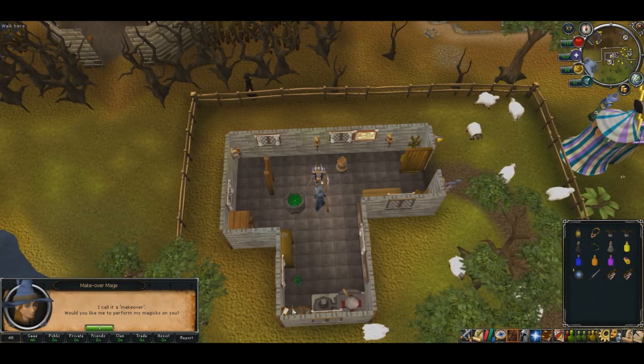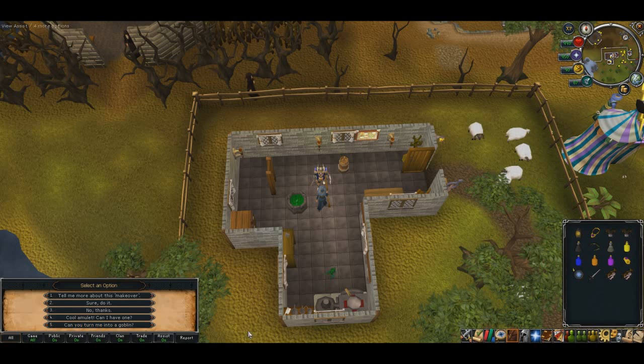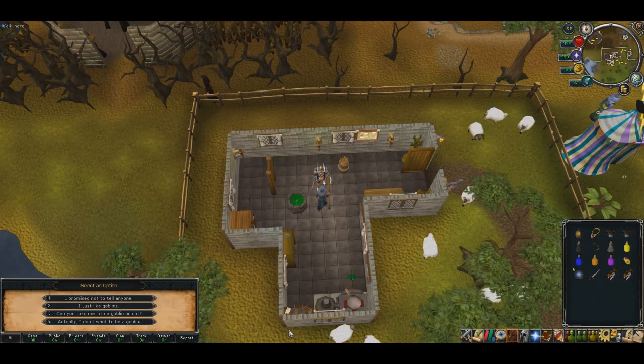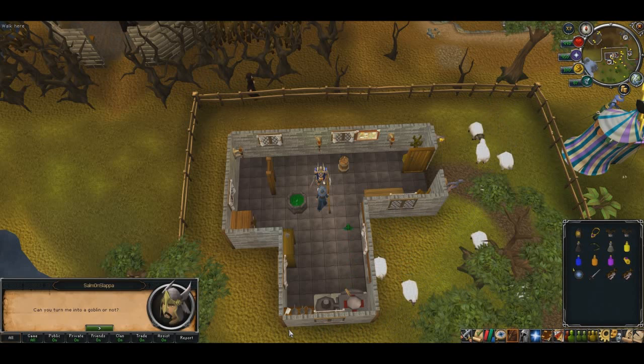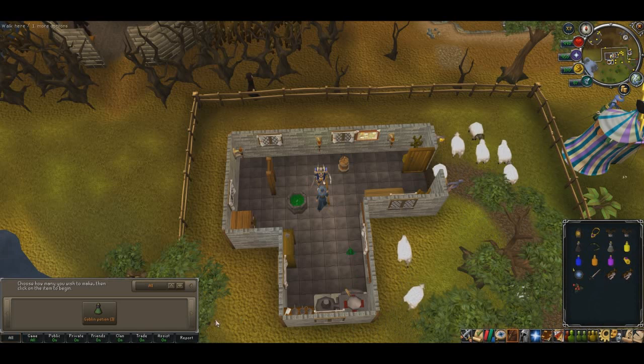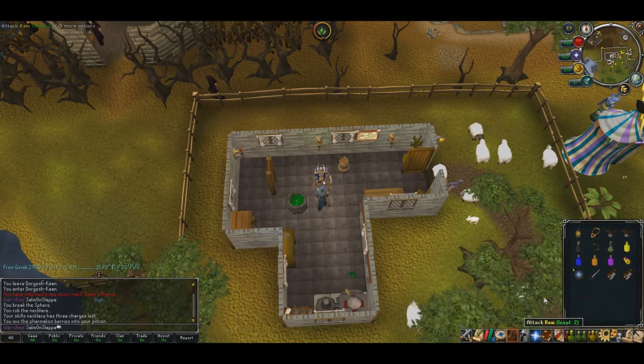Just slightly west of the fence is the Makeover Mage. Go ahead and talk to him, ask him if he can turn you into a Goblin. He'll ask you why — just give him any excuse, it doesn't really matter. Eventually he'll give you some berries. Use those berries on your unfinished Toadflax potion and you should end up getting a Goblin Potion.